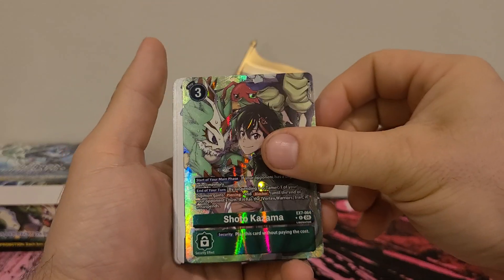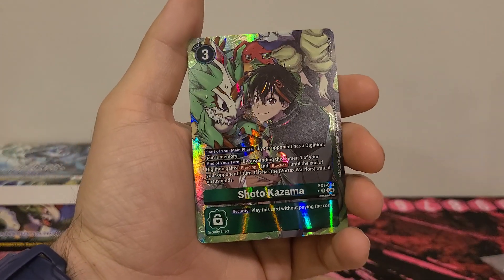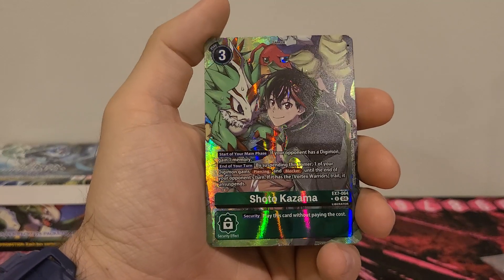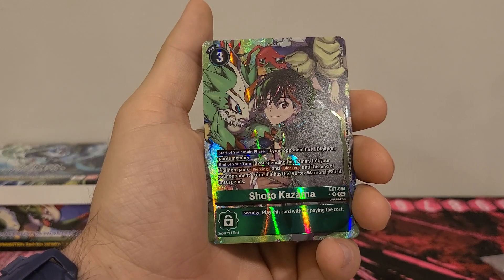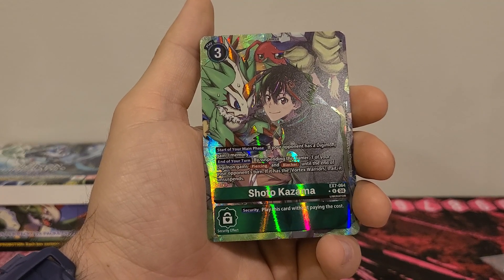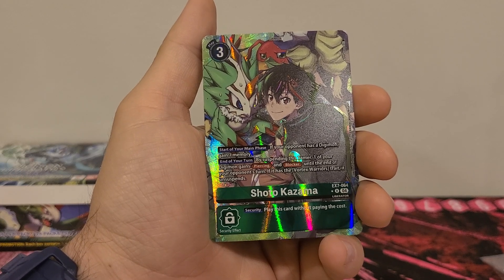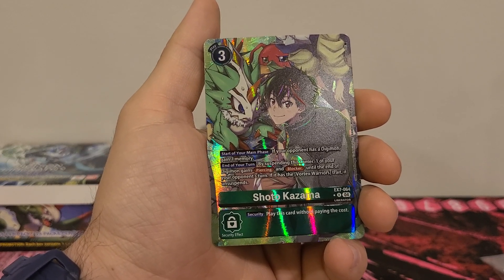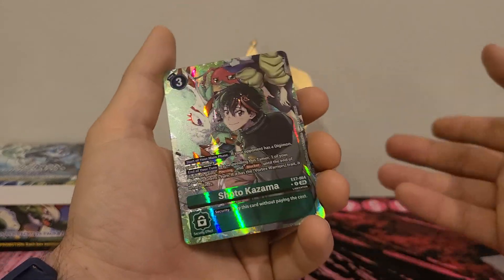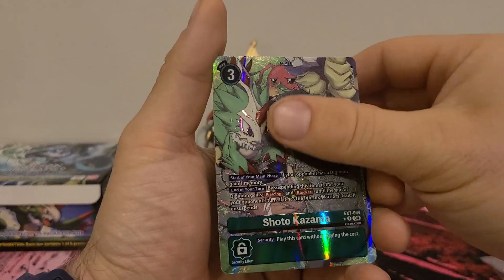I don't like it when we get alternate arts early on, and first pack — alternate art. We got Shoto. 3 play cost. Start of your main phase: if your opponent has a Digimon, gain 1 memory. End of your turn: by suspending this Tamer, one of your Digimon gains Piercing and Blocker until the end of your opponent's turn. If it has the Vortex Warrior trait, it unsuspends. Security: play this card without paying the cost. I would have liked Arisa more because I kind of want to build a Shumon deck.